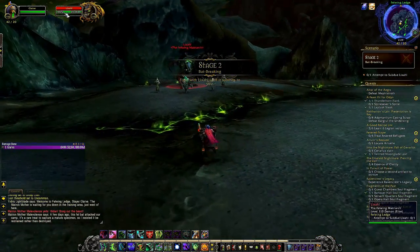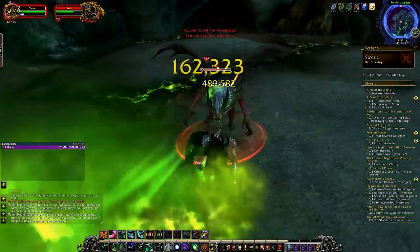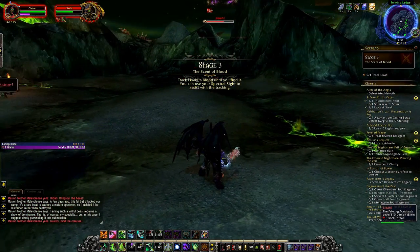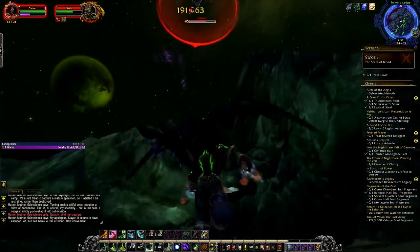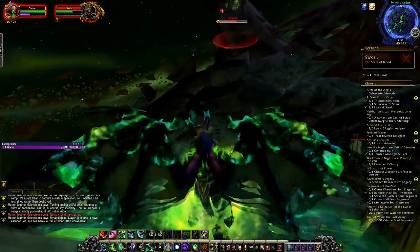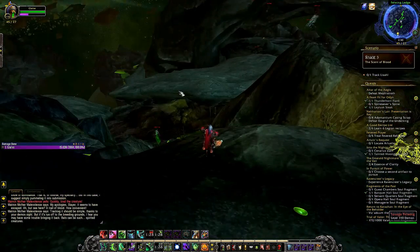After we have spoken with the matron mother we will then be up to stage 2, and this will be our first fight against Lixar. Lixar is a fellwing, and basically all we have to do is do as much damage as we can — eventually Lixar will subside and move spots. Once you have done that it's pretty simple, you just got to track him back down. If you do get lost, just follow the video on screen. As we are tracking Lixar back down, that is stage 3.